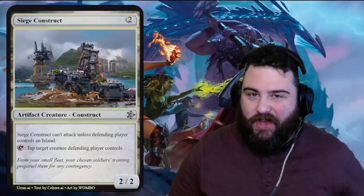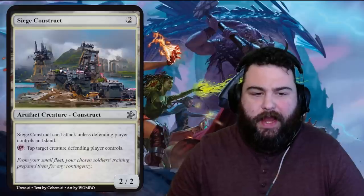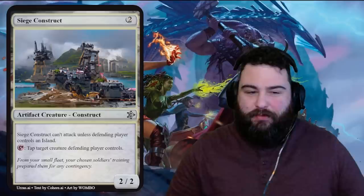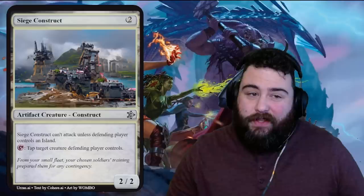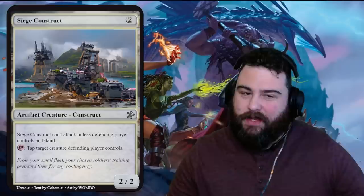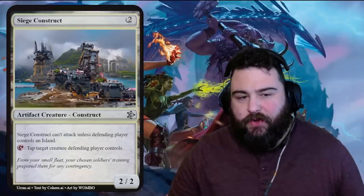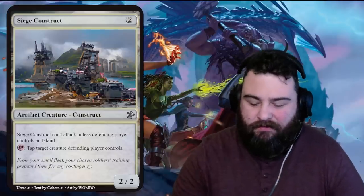First up is Siege Construct, an artifact creature — two generic mana for a two-two. It can't attack unless the defending player controls an island, so it's a blocker unless they have an island, but then it can attack for two. It's still not that impressive. It can tap to tap a target creature the defending player controls. Not constructed playable, not very good. The art is cool — it's a siege construct built on top of an island. Even sideboarding it in against a player with islands is not good.